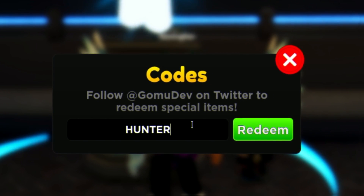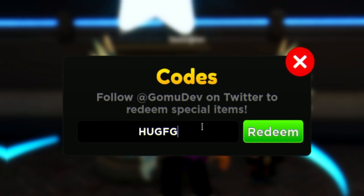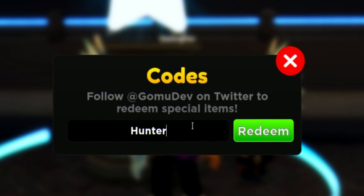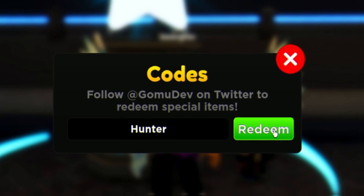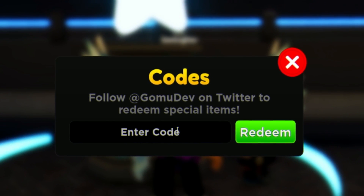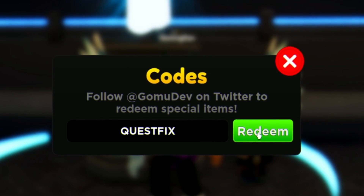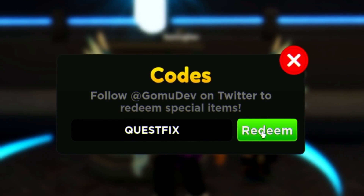Next is the code HUNTER. Make sure you enter it in capitals just to be safe, as these codes may not work otherwise. After that, redeem the code QUESTFIX — Q-U-E-S-T-F-I-X. That one gives you some more gems.